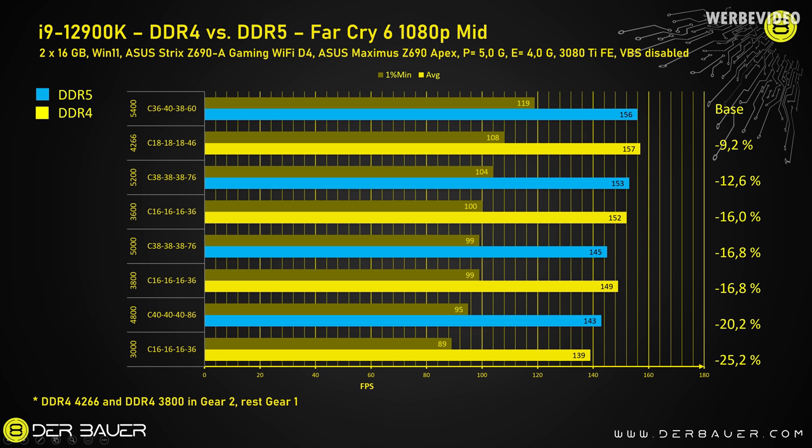The third game is Far Cry 6 at 1080p with mid settings. Here we see the strongest DDR5 dominance in our testing, with the 5400 C36 kit on top. Comparing the fast DDR5 kit to the slow DDR4 kit shows a minimum FPS difference of 25 percent — the biggest gap in our entire testing.